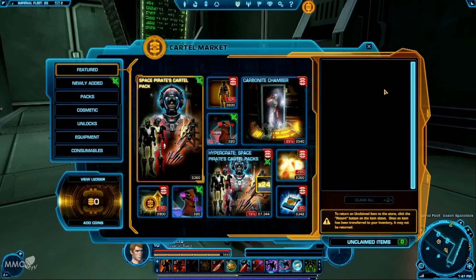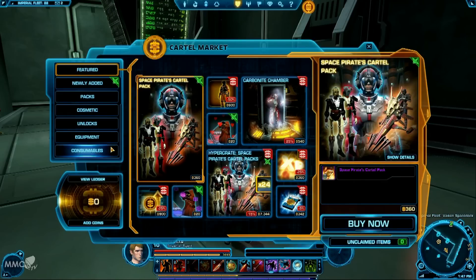With the subscription plans, I believe you actually get a few cartel coins per month as part of your subscription. They arrive at the beginning of the new month when your new month has been charged, and you'll receive the cartel points within the shop. So again they're trying to push people towards the subscription model, which is fine — there are plenty of different plans you can go on. But anyway, let's look into some more detail as to what we've got.